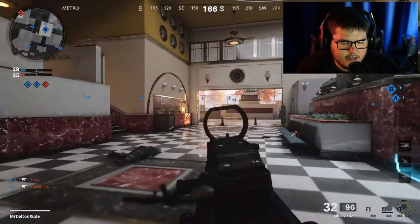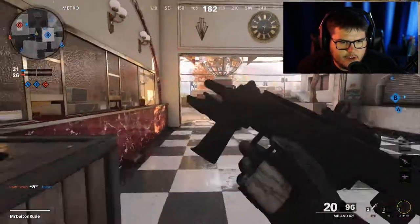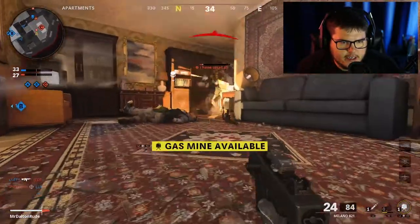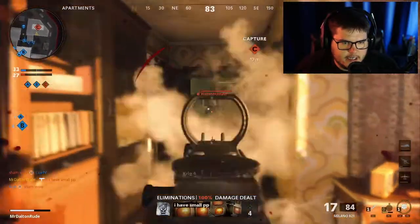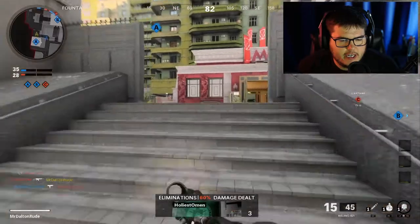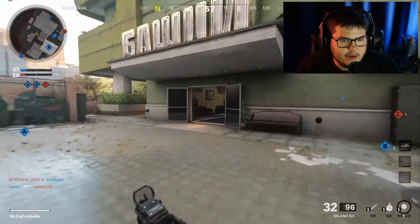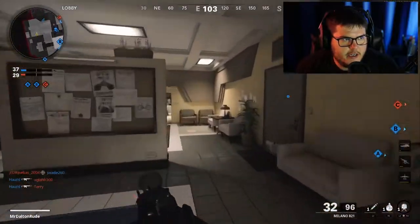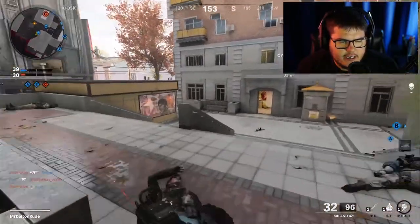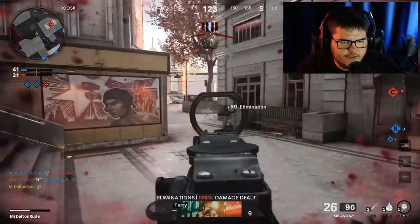They said using a high field of view on console could cause frame rate issues, but I want you to know I have the original gen-1 PlayStation 4 and I get frame rate drops no matter what — even during the alpha when we were all stuck on the standard FOV. So I think you should give at least 100 a try. I really don't think you're gonna see that big of an issue, especially if you have one of the better PlayStations.